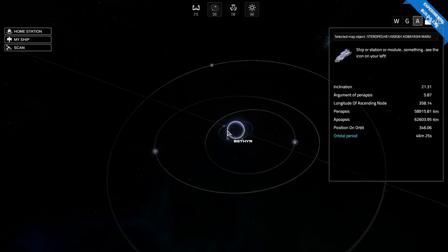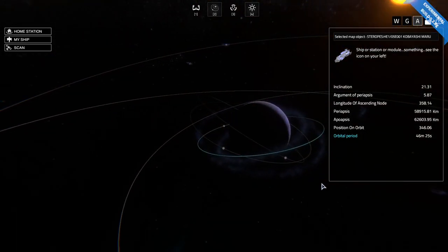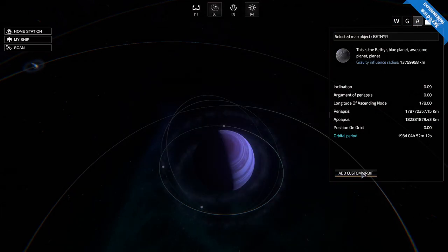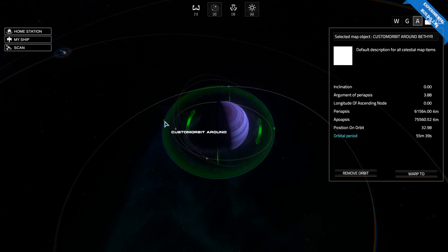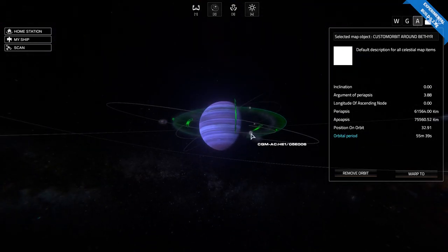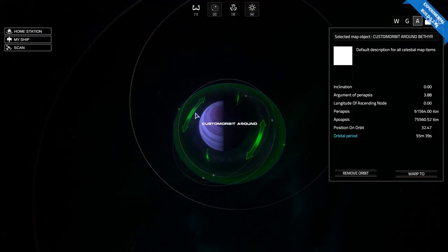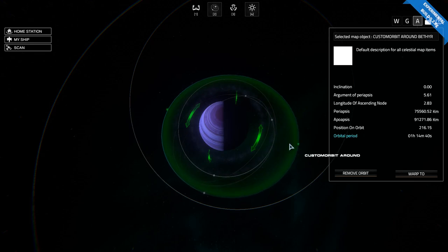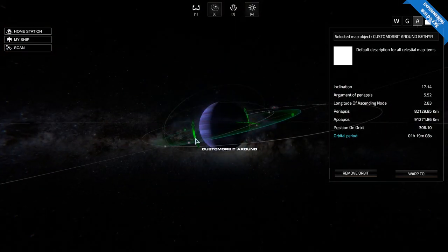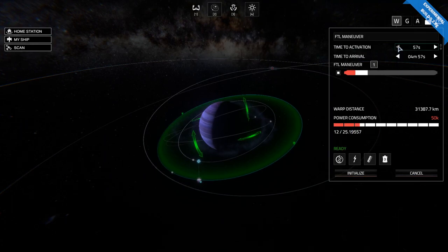We are around Bethier. There are two automated refineries. If I click on Bethier and then click on add custom orbit, they've really changed the interface for this and I like it a lot. It feels much more ergonomic. It is definitely easier to control. I'm going to make this just a little bit bigger. It's just a slightly larger existing orbit. If I hit warp two, it's going to figure that out.